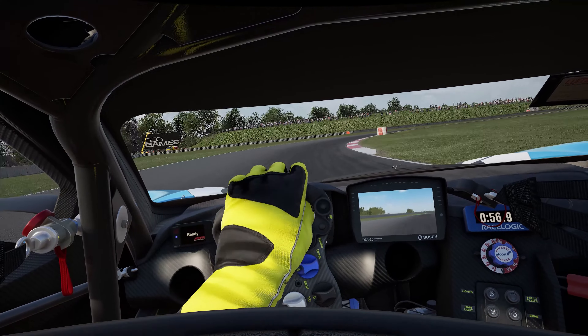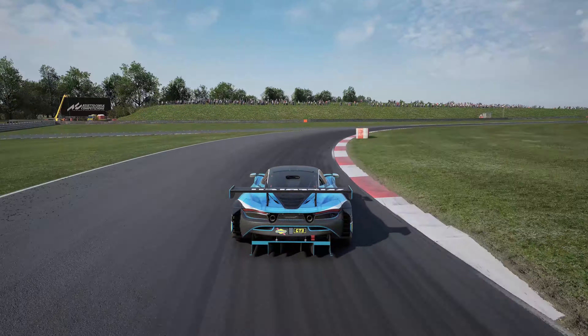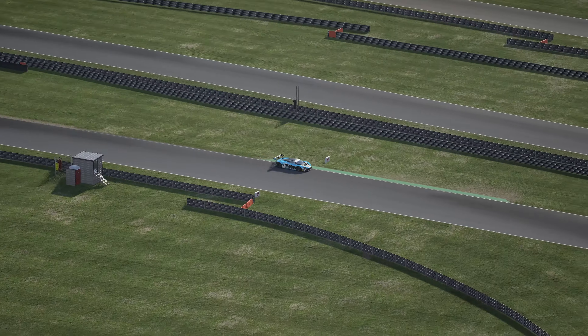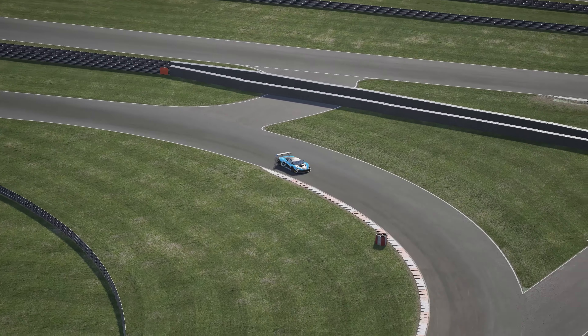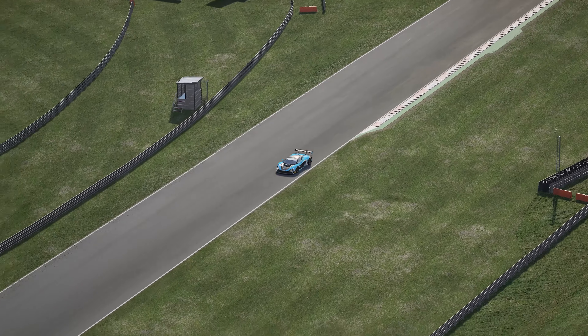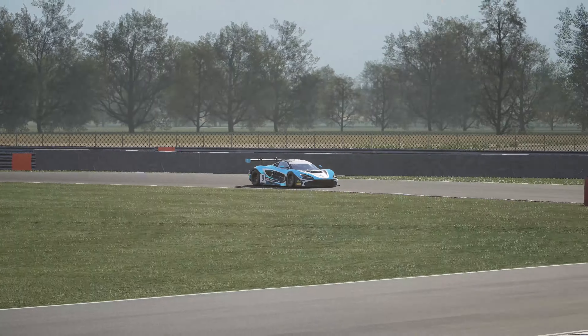Start braking for Williams before the end of the green concrete on the left, turning in almost immediately as you scrub off the speed on the way in. The key here is a good exit, so feel free to go in slightly wide, aiming to cut back towards the apex on full power just after you pass the tyre bundle on the inside. If you get it right, you should naturally run out wide on the exit and use all of the curbs, maintaining a huge amount of speed that is then carried all the way down the back straight.